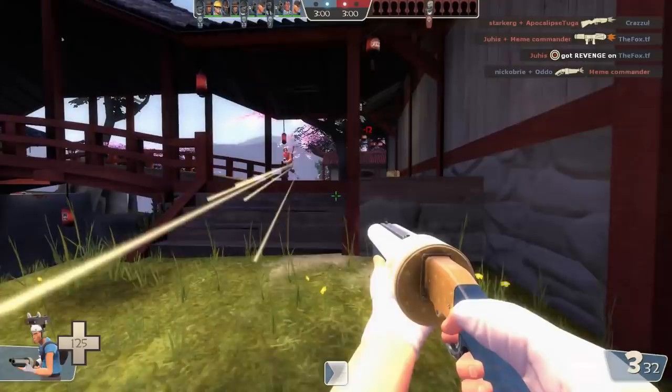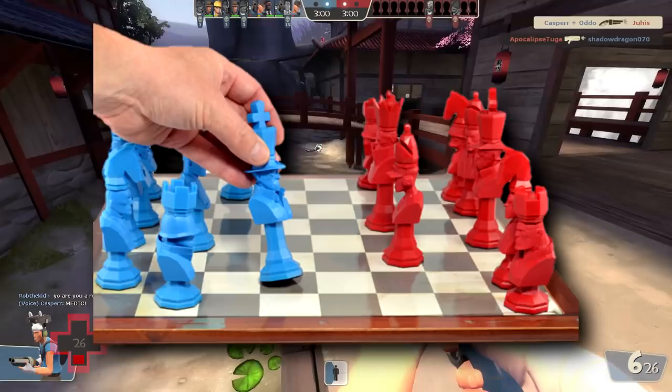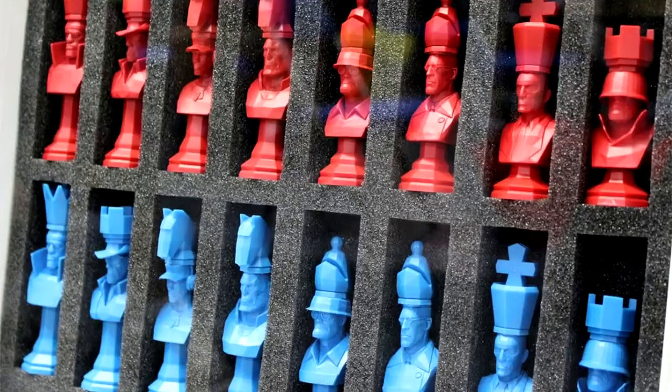This will make sense as we go through, so let's start straight off with the Grand Master. This is a TF2 hat you probably don't see very often, and the way that you get this hat is to buy a promotional chess set. That might sound a little bit odd, and that's because it is — although of course chess is a game, TF2 is a game, and at least the chess pieces are actually TF2 themed.